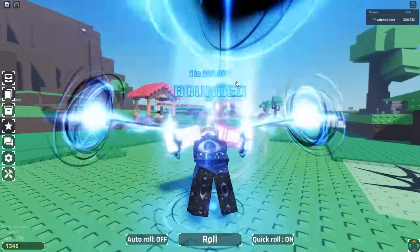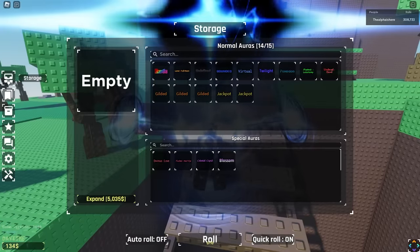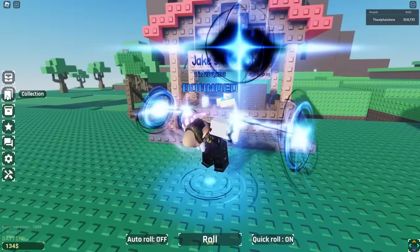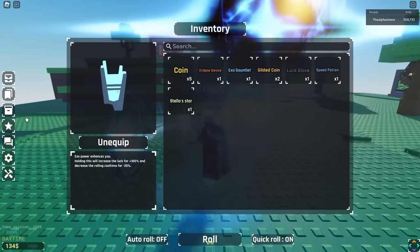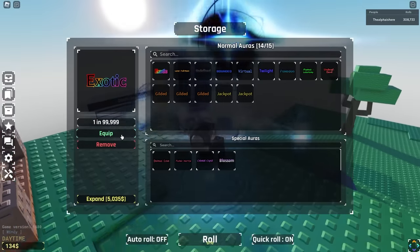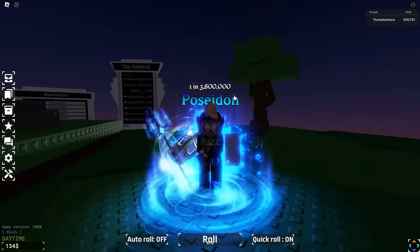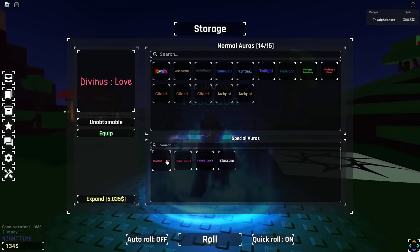On to the 300,000-roll account — quite the big jump, so I'm hoping this account has some crazy stuff. The more rolls these accounts have, the longer we'll spend on each one. Oh, this is interesting — he's got Gildeds and Jackpots. I wonder if he's going for the Jackpot gauntlet — yes, he is! We have not yet seen anyone with the Jackpot gauntlet. He's also got an Exotic, Lunar Full Moon, Undefined, Virtual, and Twilight. And here we go — Poseidon, one in 3.8 million.